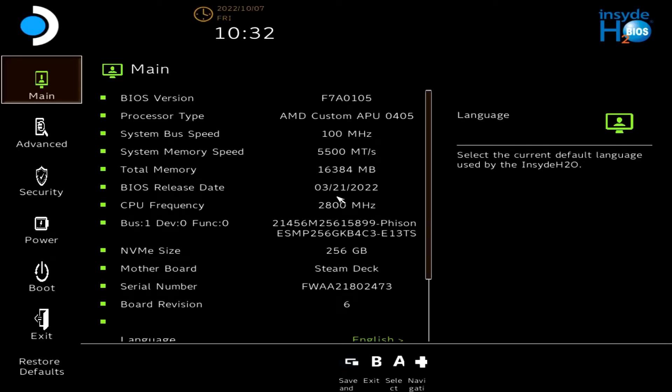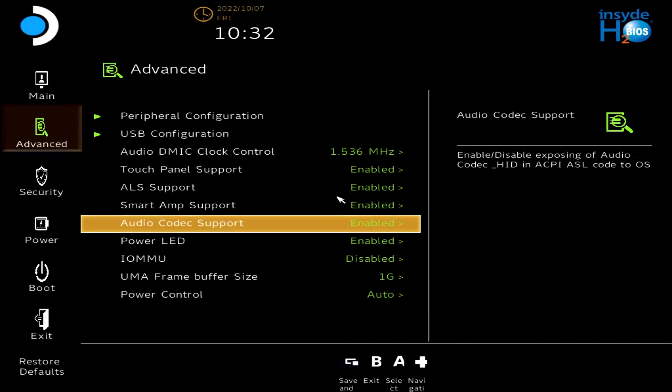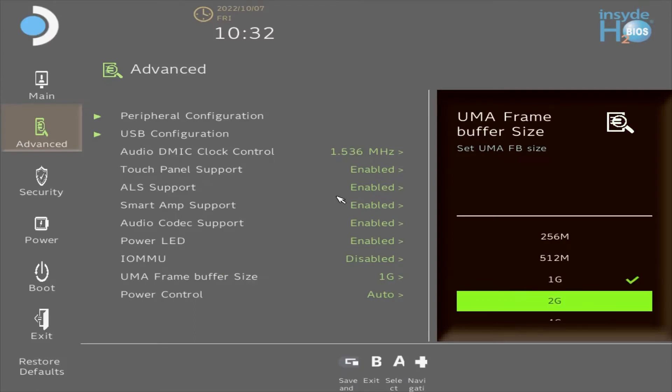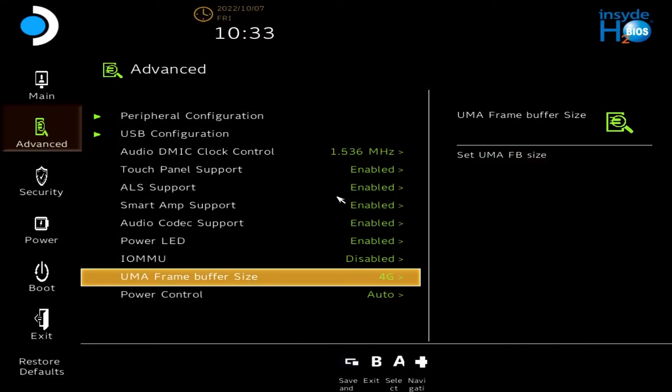Then scroll down to Advanced and scroll over to where it says UMA Frame Buffer Size. Click on UMA Frame Buffer and scroll down to 4G. Go ahead and select 4G and save and exit by hitting the little window button on the deck.